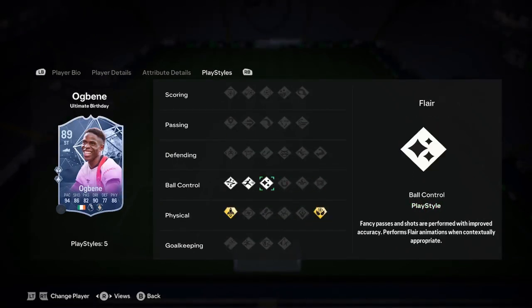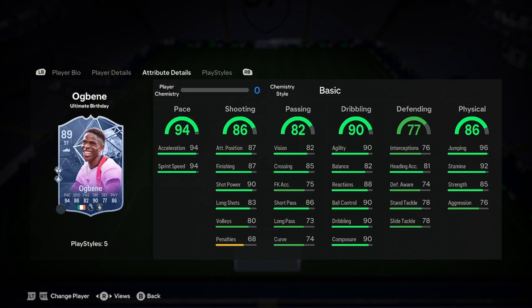He's got Quick Step Plus and Aerial Plus, which is very meta at the moment. His playstyles are Flare, Rapid, and Technical. This looks like a really good card, and considering there may be Evolutions where you can put him in, this could look like an insanely nice card.